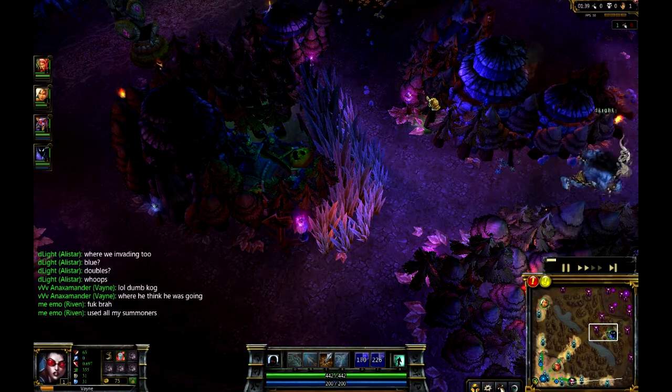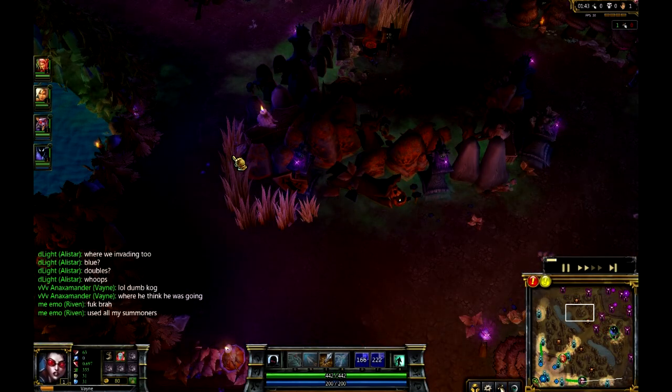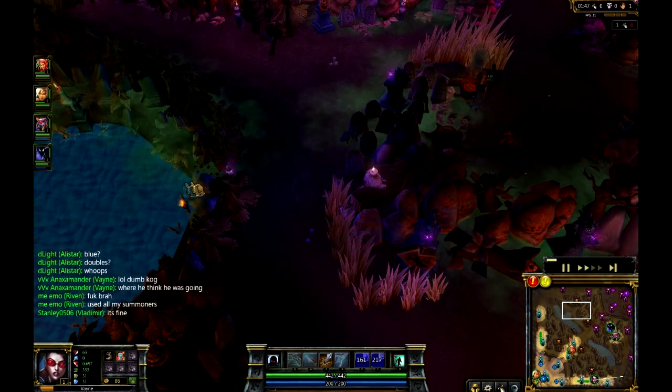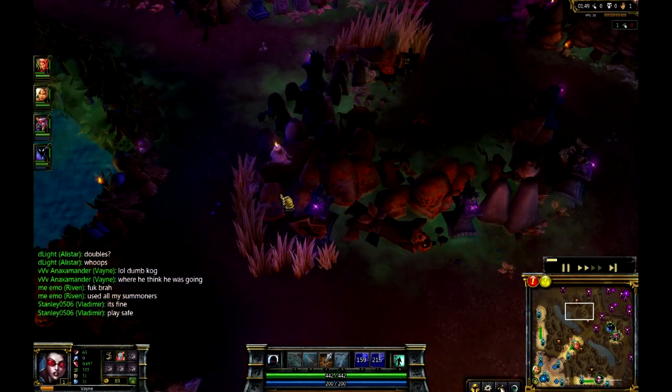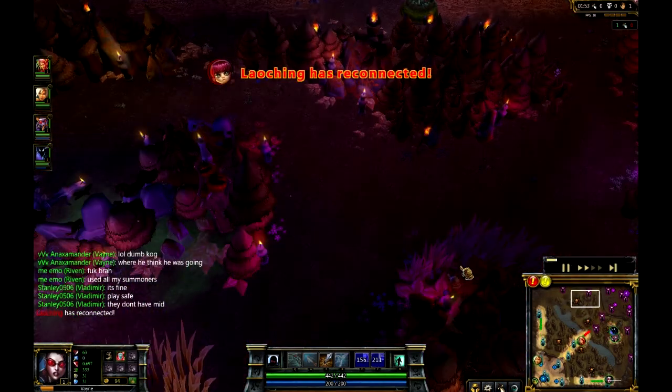That's really interesting that Kog'Maw was even there. I think maybe he was standing here and then he got caught out, and he decided to flash this way. Where he actually would have been better off to just flash over this wall, and he would have been able to at least make it to a bush and to a tower.